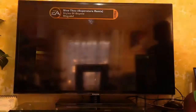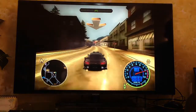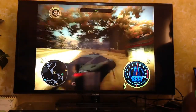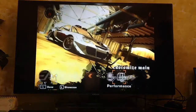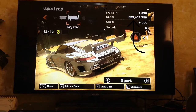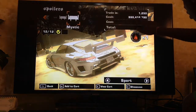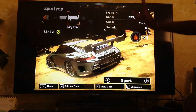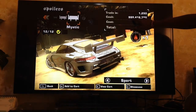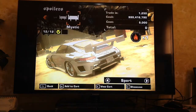Drive to your local shop. Once you're at the shop, let me show you my account. As you can see on screen, I already used the app — my cash is nine hundred and ninety-nine million dollars. So what you need to do is write down your cash balance somewhere. Mine is nine hundred and ninety-nine million, four hundred and sixteen thousand, seven hundred and ninety dollars.